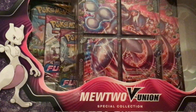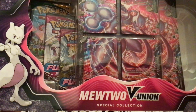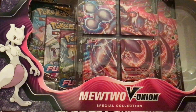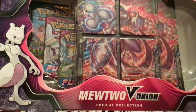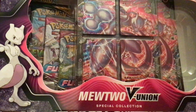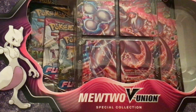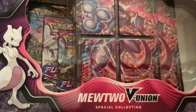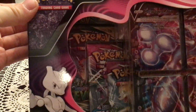But I got really lucky at a local Target today — they got a restock of these V-Union boxes, they had several Greninja and Zacian ones, but I eventually only found the one Mewtwo V-Union. At first it looked like they didn't even have this one, but I found the only one, and here we go, finally getting to open this one. I'm excited, let's just go ahead and get this open.